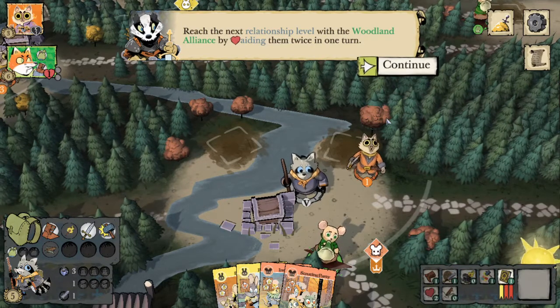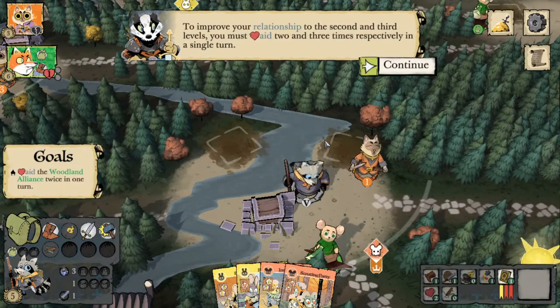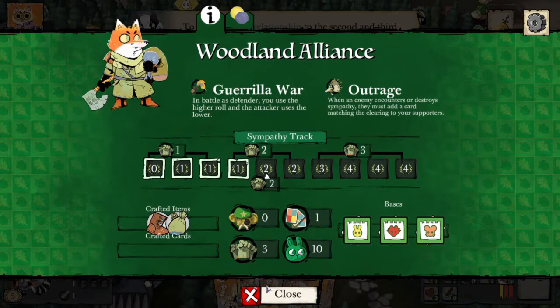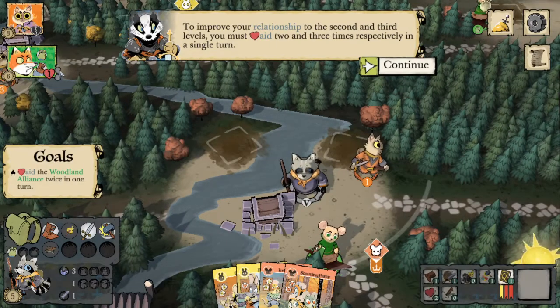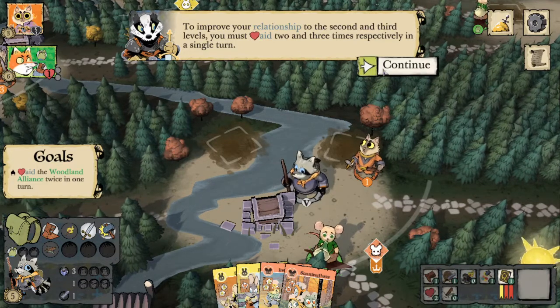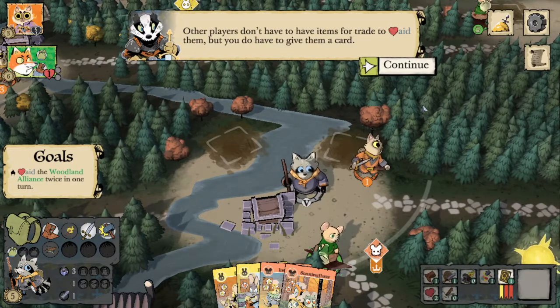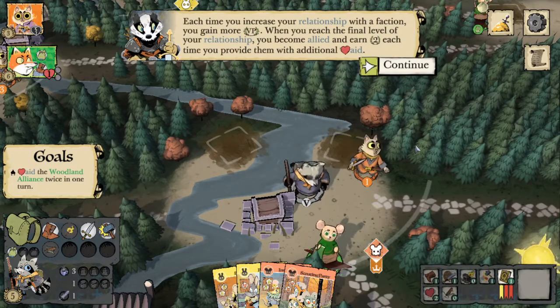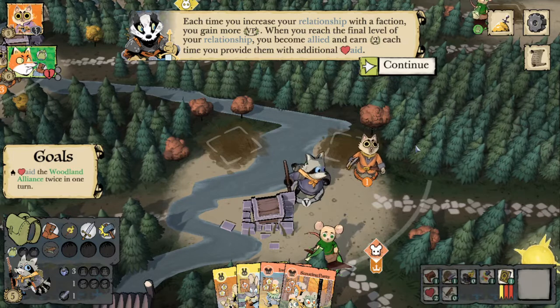We can reach the next relationship level with the Woodland Alliance by aiding them twice in one turn. To improve relationships to the second and third levels, we must aid two and three times respectively in a single turn, which can be difficult. These dots next to the Alliance signify the amount of aid we need to get them to the next level. Other players don't have to have items for trade for you to aid them, but you do still have to give them a card. Each time you increase your relationship with a faction, you gain more victory points. When we reach the final level, we become allied and earn two victory points each time you provide additional aid.